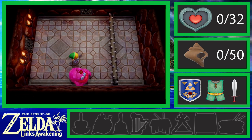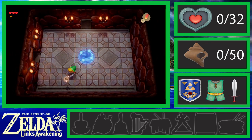And this is stupid easy. I mean, look at that — I took him out no problem that time. And if you have a bottle, you can catch that fairy. Up ahead is our first nightmare of the game.